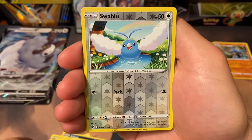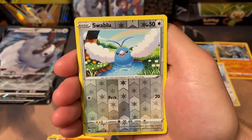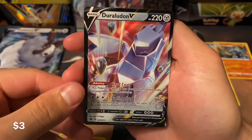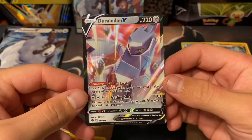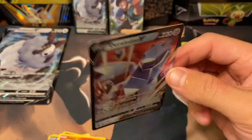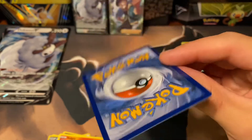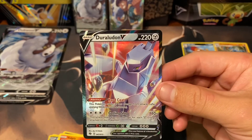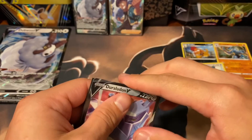Galarian Zigzagoon, Galarian Swablu — another one of these. And there looks to be a little bit something shiny. Last pack magic, here we go. And a Duraludon V — nice! This is a very interesting Pokémon being Metal and Dragon, definitely a difficult type to deal with. For a V card, there's always a decent amount of whitening on the outsides of these V cards because of that black-white contrast — it's really easy to see. But looks to be a good card, bit in a nice sleeve.